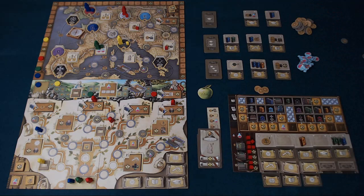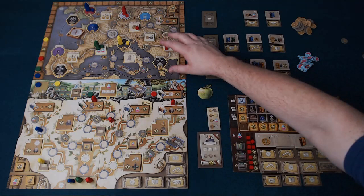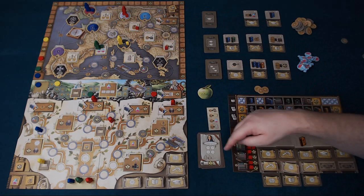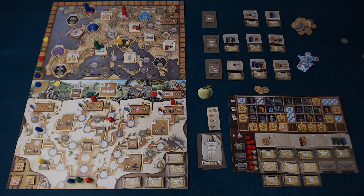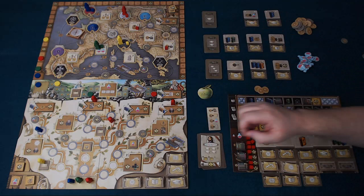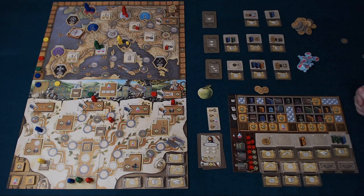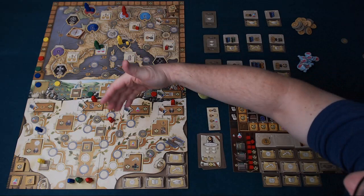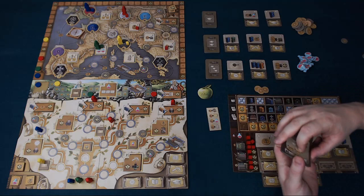Other master cards include William Gilbert, who gives you an extra apprentice; Copernicus, who gives a three-book action without requiring the usual prerequisites; Galileo Galilei, who lets you move three spaces on the travel track and drop a cube everywhere you go, not just where you stop; and Edmund Halley, who gives a four-technology action. Thomas Brown allows you to recruit multiple cards in one study action. Over the six rounds you'll build your deck, activate your actions, and at the end add up points accrued during the game, up to six triggered endgame scoring conditions (chosen from ten), plus points on your master cards — whoever has the most points wins Newton.